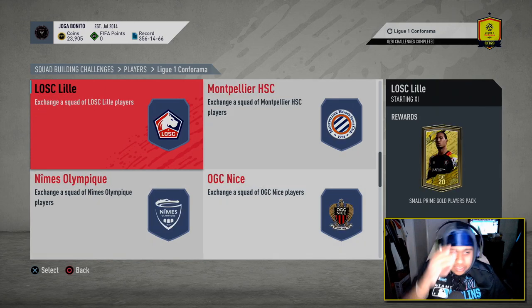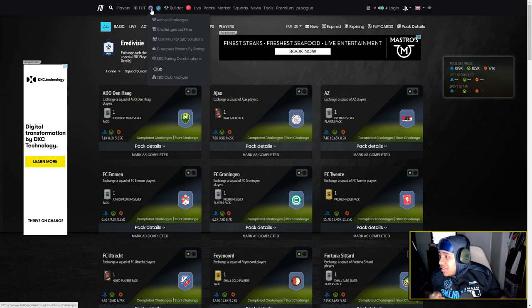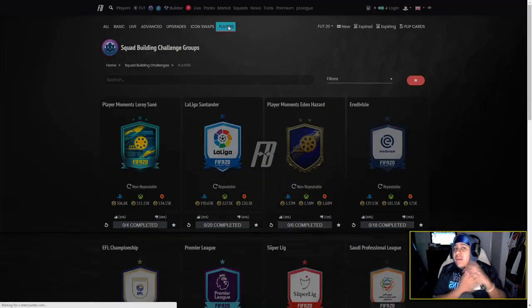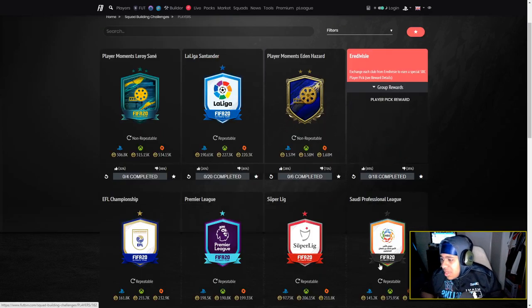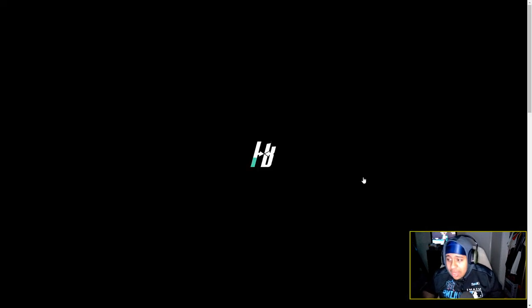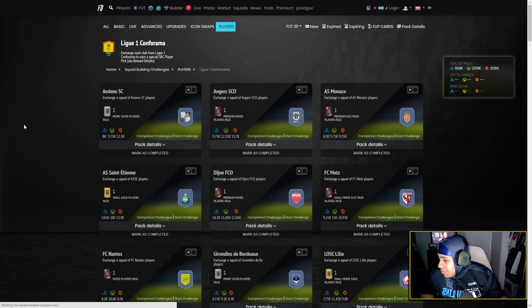The method I'm going to be doing is going over to footbin.com. Go to footbin.com, click on the icon that says active challenges, then go over to players - it used to be called leagues but now they're called players. We're going to go back to the league we were looking at, which is League 1, and see which teams are the most expensive.